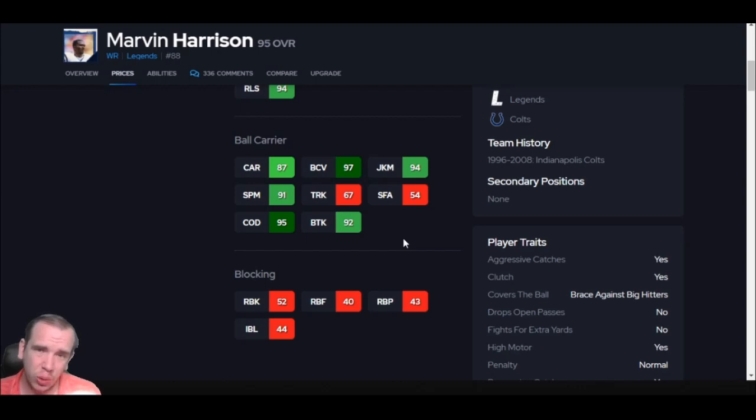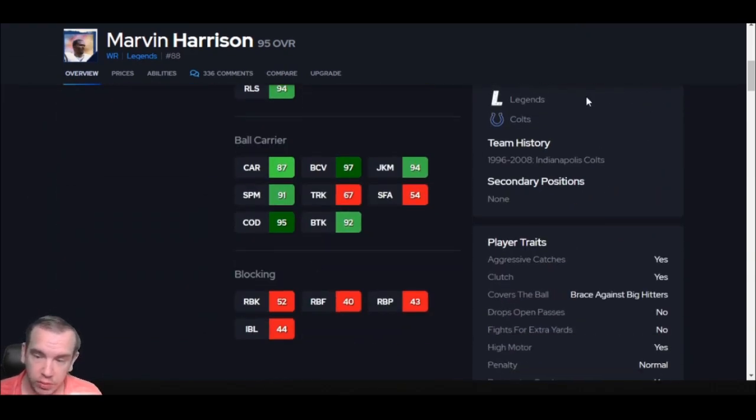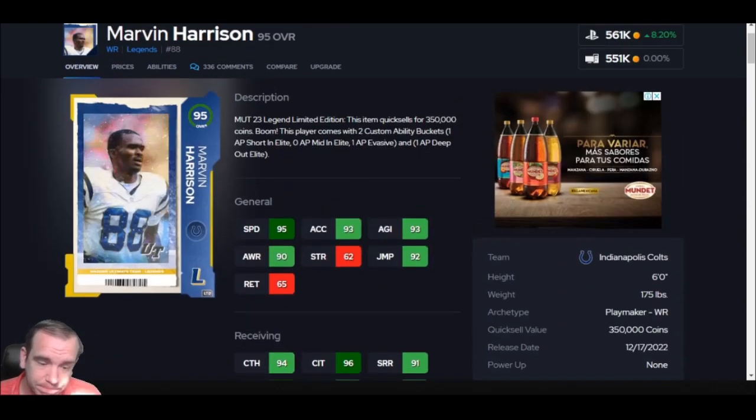Don't expect this price to go down anytime soon — not because he's so good, but because he's going to be so rare. But if you're a Colts fan, or if you need him for a Legends Team, he's going to be worth it. He's fast and reliable. Catching in traffic with this card actually surprises a little bit — he hangs on to a lot more and made some glitchy catches for me. That's number 9, Marvin Harrison.